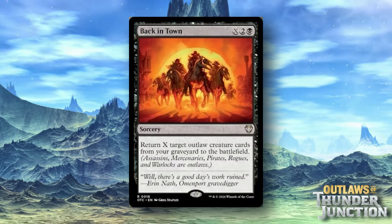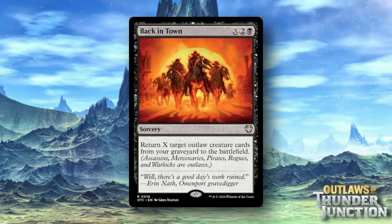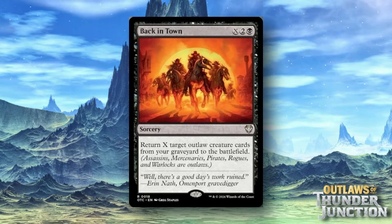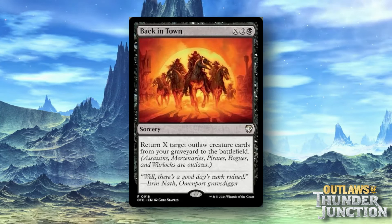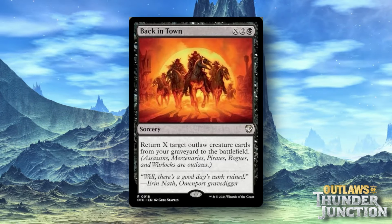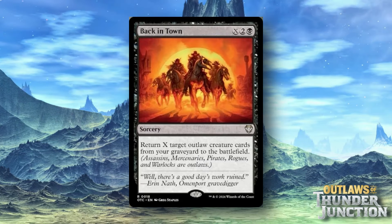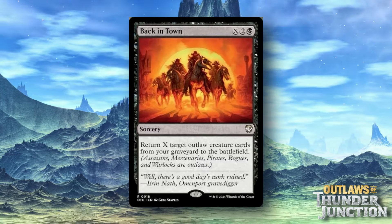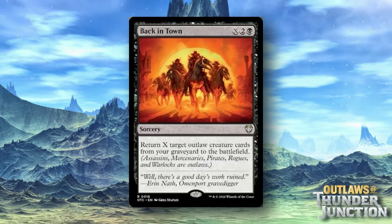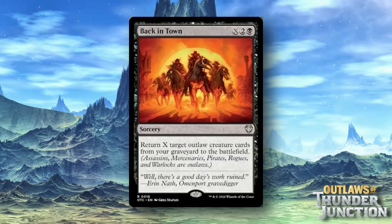Back in Town is an X two black Sorcery. Return X target Outlaw creature cards from your graveyard to the battlefield. For four mana you can bring back one Outlaw, for five mana you can bring back two, and so on. It's definitely not terrible. There are a lot of really good pirate cards and some decent rogues, so this isn't necessarily restricted to just Outlaw tribal — it'll slot pretty well as general recursion. Pirates having access to decent recursion is solid, and there has been a lot of new pirate stuff recently, including some from Ixalan.